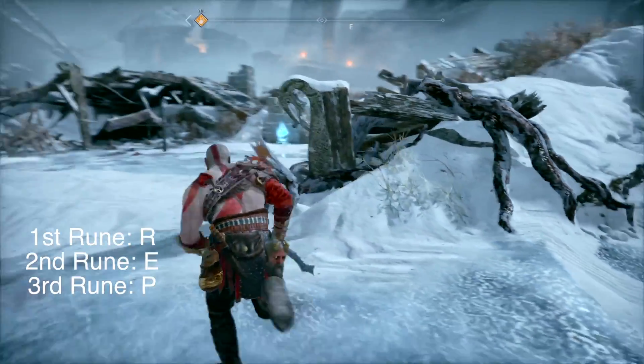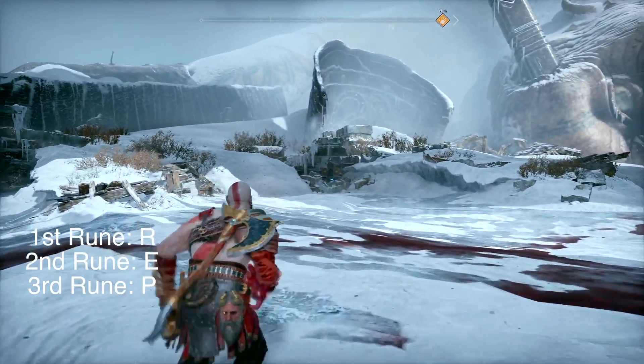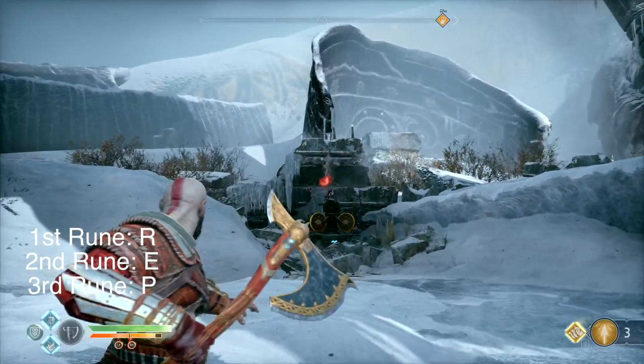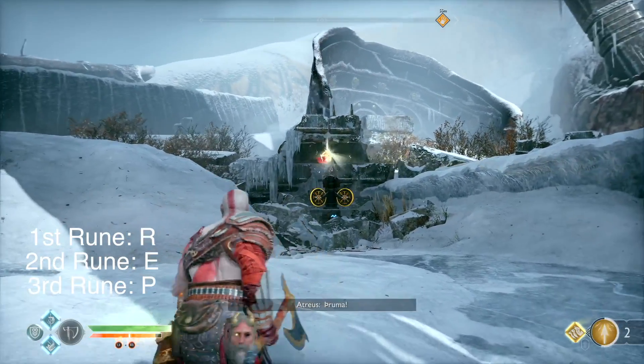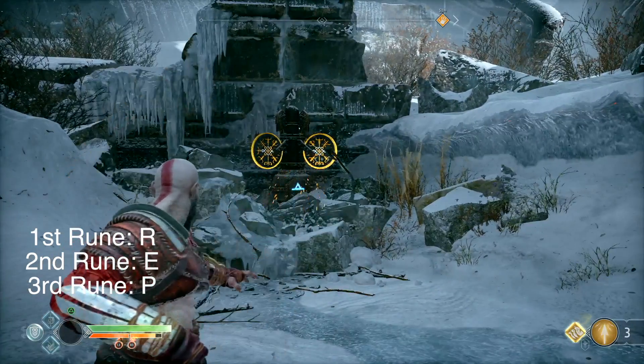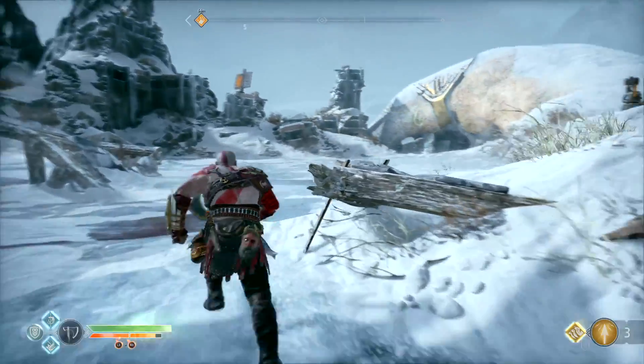And then the final one is a P. So you might need to grab one of these shock grenades. There is a mess of sap over here, so if you haven't removed it, just go ahead and — I already did so, that's why there is none there. But you're going to come over here to the final paddle and just hit it once on the right hand side. And that will bring the lopsided P. And the gate should open up for you.